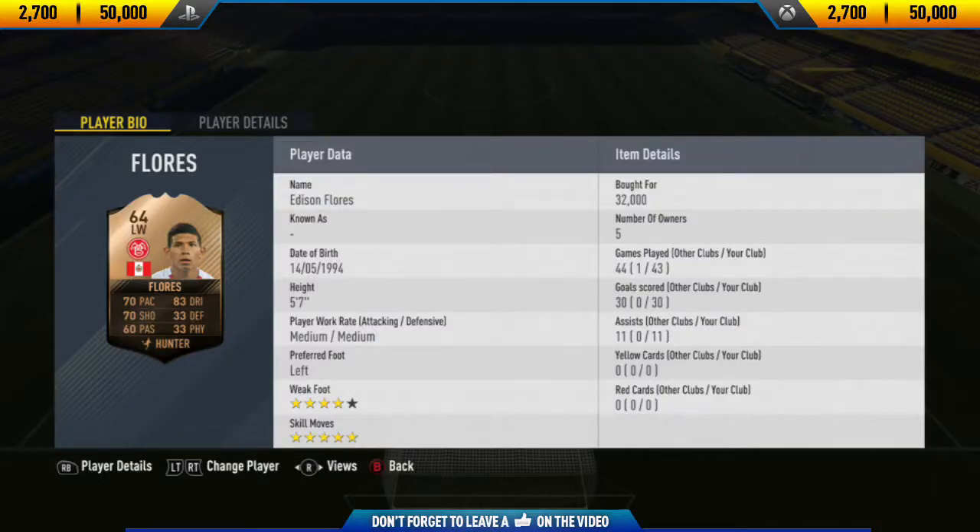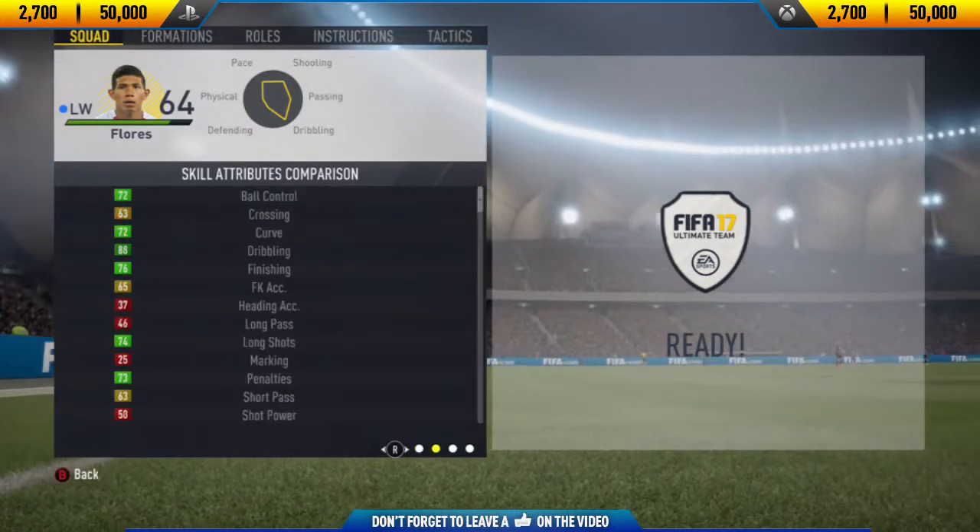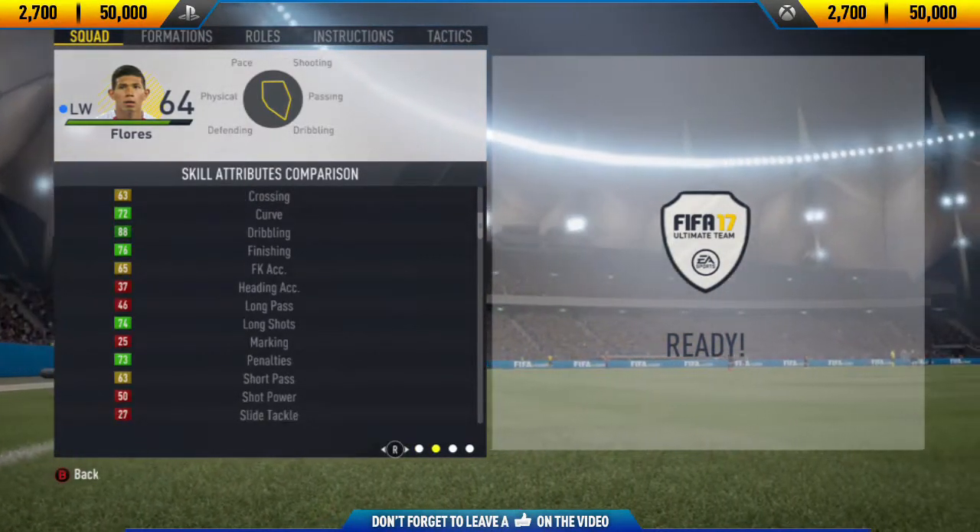Hi guys, J-Sim here and welcome back to a brand new FIFA 17 player review on my channel. In today's video, I'm going to be reviewing 64-rated in-form Edison Flores. If you want to go and pick him up and try him for yourself, his price range on PlayStation and Xbox One is 2,700 to 50,000 coins.